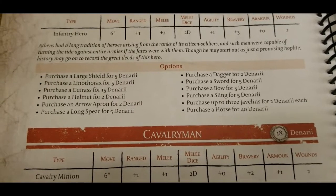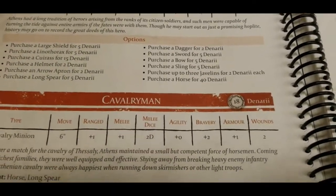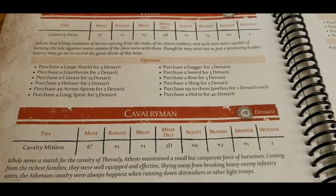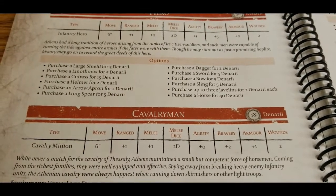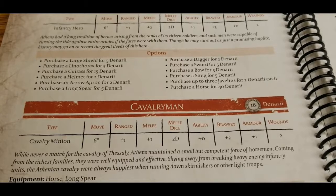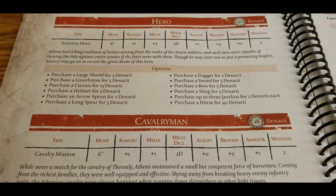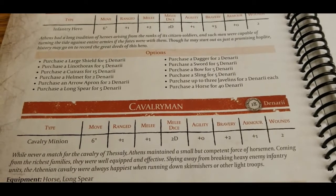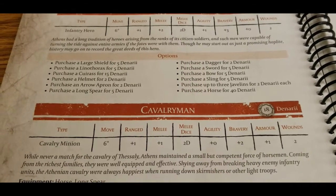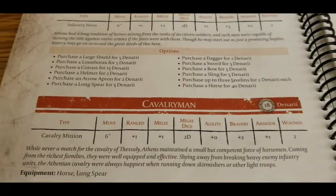Weapon options include a long spear — probably the most common purchase, especially if leading a hoplite unit. Daggers are available but seem wasted on a hero. Sword is the most generic option and gives the ability to parry. Bow is there if building a ranged hero, though that's not really what Greeks are about. Slings have really long range and are interesting. Javelins are good for a light skirmisher-themed hero. You can also mount the hero on a horse for 40 denarii.